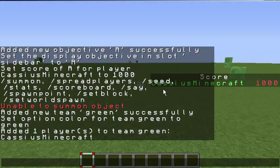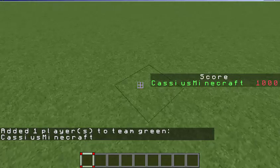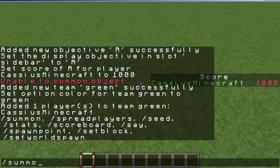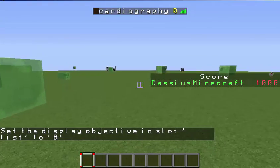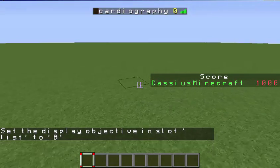I am in the green team right now. And if you want to know about death tracking, you can see that there are scoreboard objectives, and we have a live player. There are scoreboard objectives set up, and as you can see I got zero deaths.